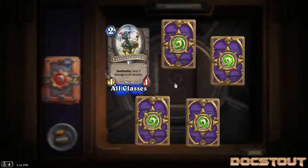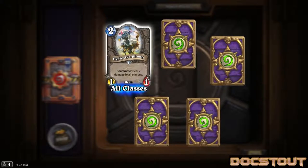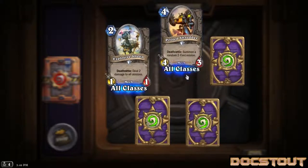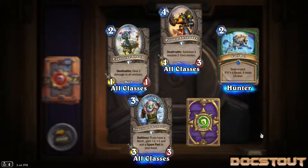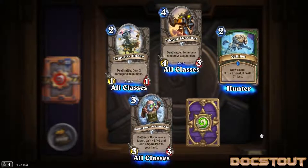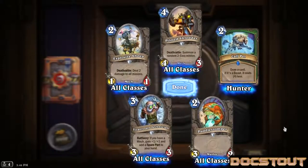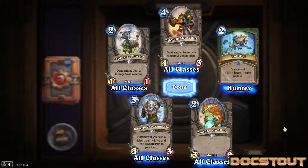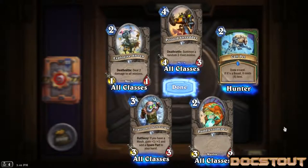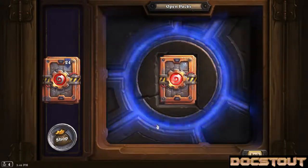Pack ten. Explosive Sheep, a generic mech 1-1 for 2 that deathrattles to deal 2 damage to all minions. Another Piloted Shredder. Another Call Pet. Tinkertown Technician, a generic 3-3 for 3 with a battle cry: if you have a mech, gain plus 1 plus 1 and add a spare part to your hand. And a murloc - if you've watched my series you know I love the murlocs. A 3-2 for 2 with no abilities - I'd have to consider replacing some of the 2-drops that haven't been performing for me. I might want another one just to test him out.